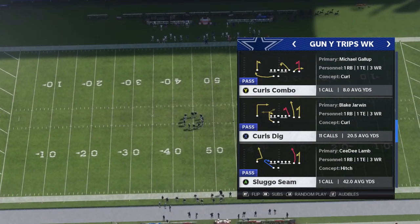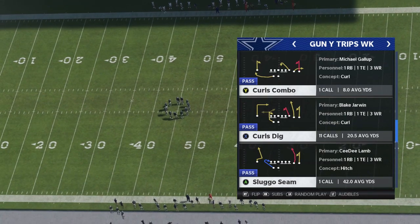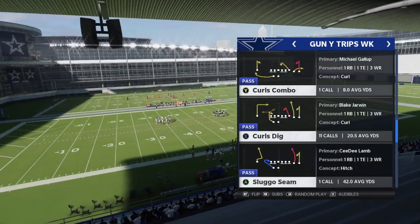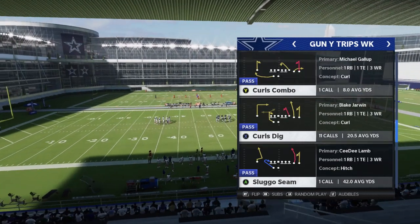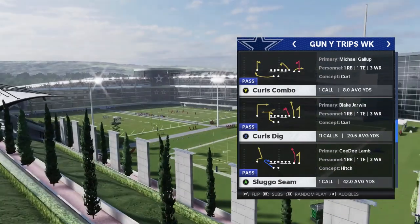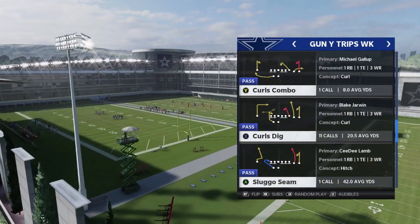This type of route combination is very simple because it's something you can do with hot routes. When you put it together with a backside in or dig, it really makes the route combination that much better. I'm going to show you a little illustration of what I'm talking about. The play we're going to start off with is called Curl's Dig, and I'll show you several different plays throughout this video.